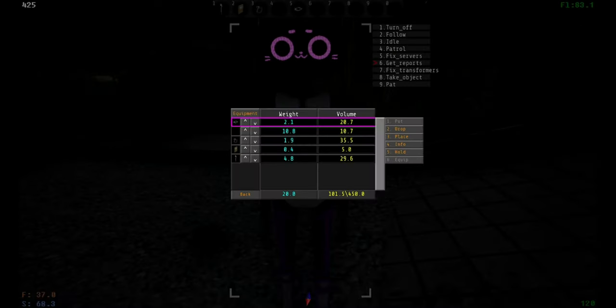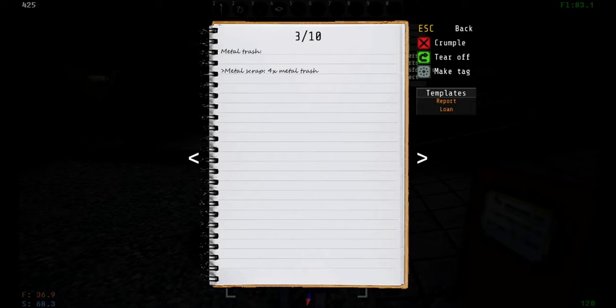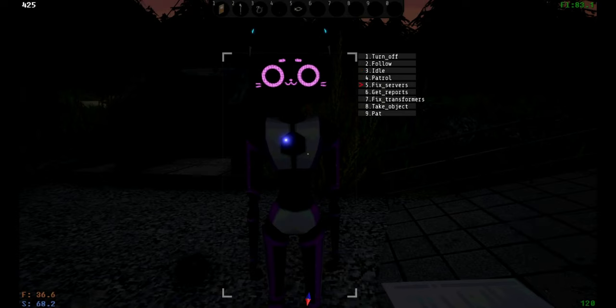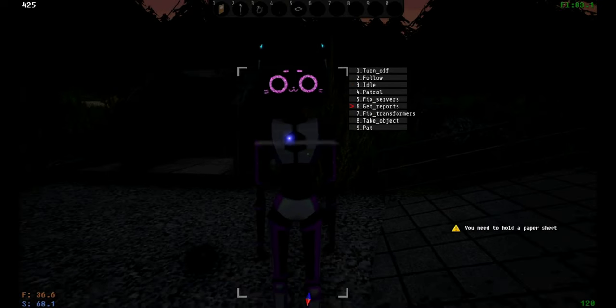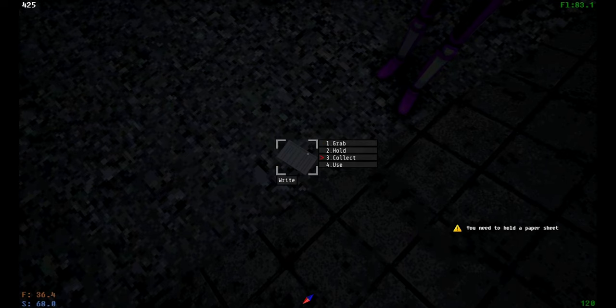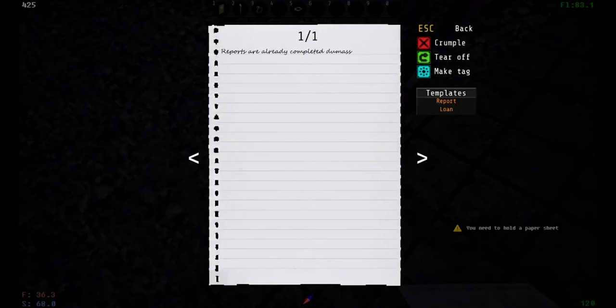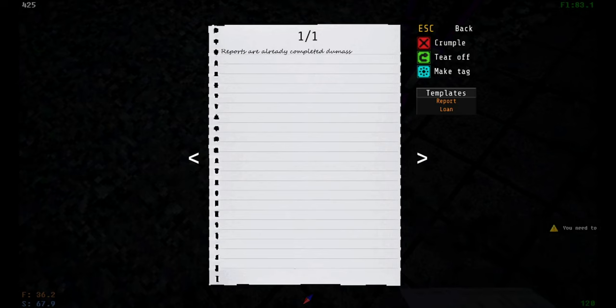For the get reports feature, all you have to do is tear out a piece of paper, hold it in your offhand, and he will go get your reports. He's already got mine for the day, so as you can see here, reports are already completed.